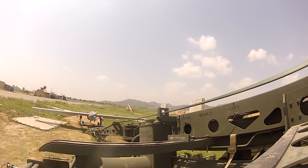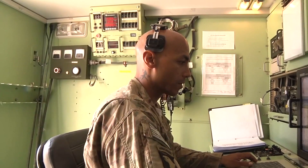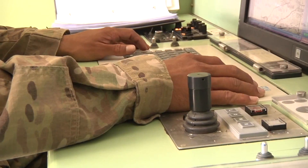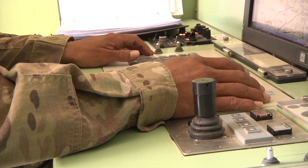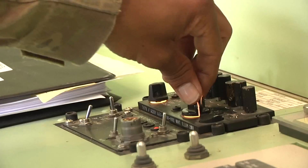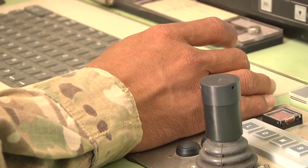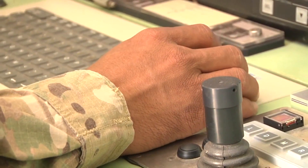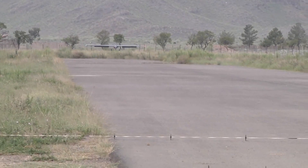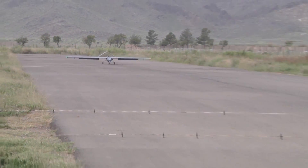Specialist Phillips and the other repairers keep the shadows ready to go in case the bird in the air hits bingo fuel, which is when it has just enough fuel to get back. When the bird up in the air has hit bingo fuel, we already have one up in the air to relieve it. That way, there's no pause in surveillance, there's no hesitation — we're already up there ready to go and hand off and land the other bird that needs to come down. Specialist Phillips says he wants to eventually train and work on bigger variations of unmanned aerial systems.